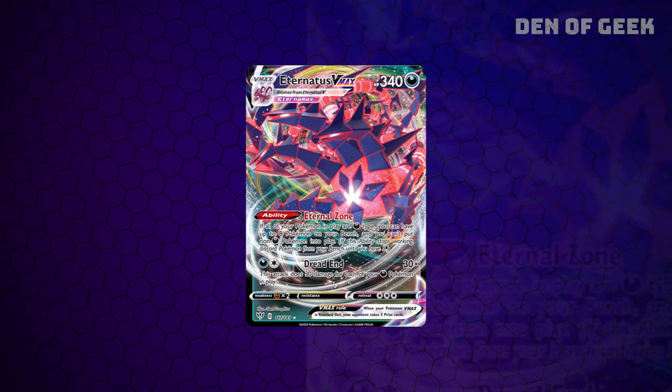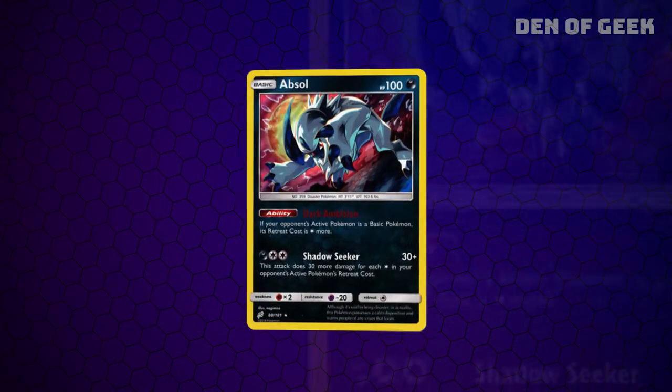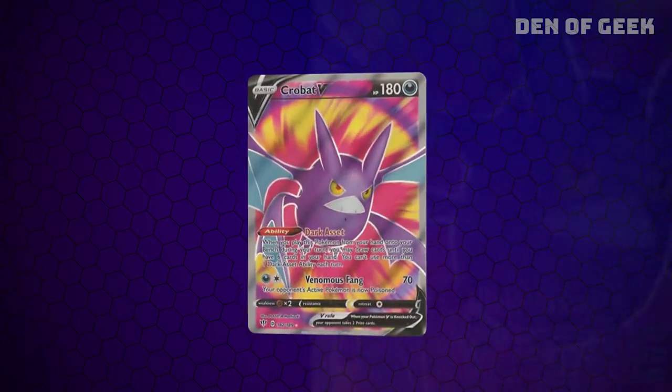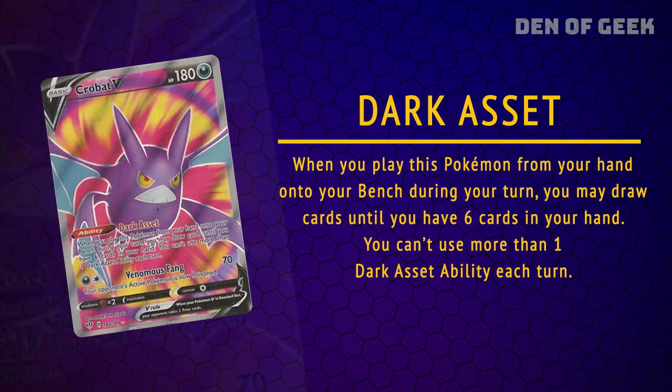Eternatus VMAX is even more powerful. This iteration of the monster allows you to have up to 8 Pokémon on your bench, provided they're all Dark types. Its main attack gets stronger the more Dark Pokémon you have in play, topping out at an absurd 270 damage. Absol is an important Dark Pokémon bench sitter — it ups your opponent's retreat cost, then has a damage modifier based on the amount in said retreat cost. As many as 4 Crobat Vs are used too, as they let you draw until you have 6 cards in your hand the turn you put it on the bench. It also has a 70 damage attack that poisons the opposing monster.